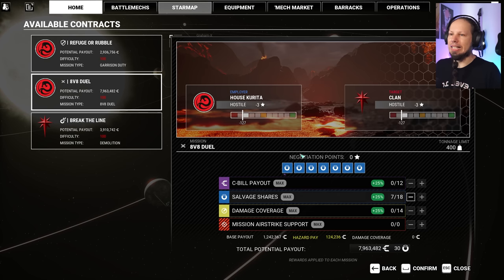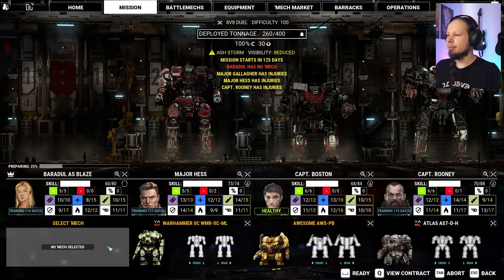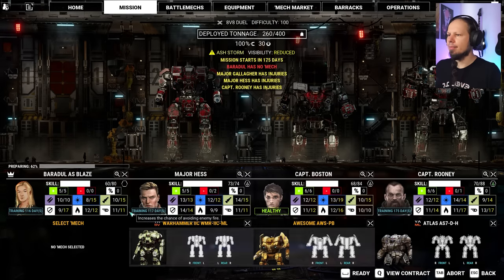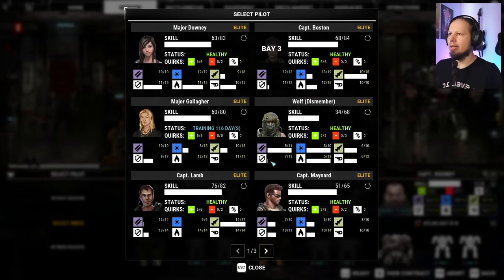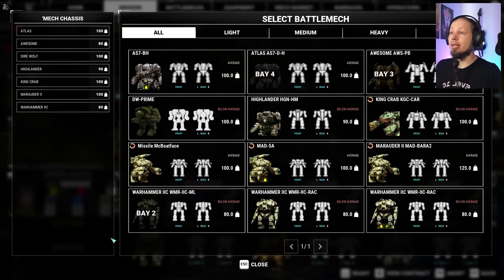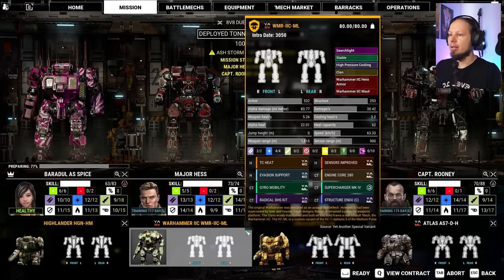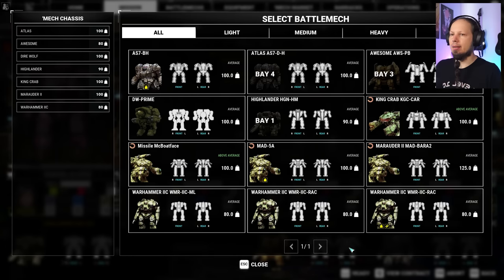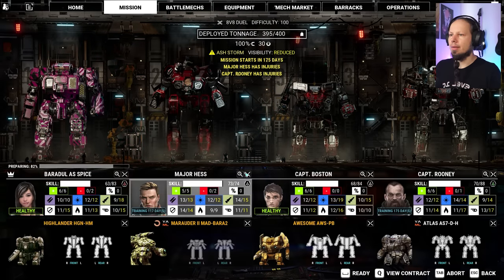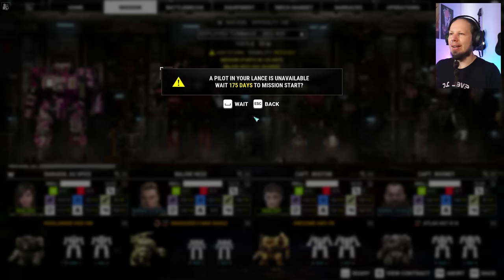I'm going to get the salvage. It's not going to be a lot because we're playing for Corita. The nasty weather means visibility will be limited and have adverse effects on sensors. Why are you still training? Do we have anybody here that can play? Yeah, we do. You want to train missiles? I'm going to give you a missile mech that is also a melee mech. Where is my Highlander? There it is. The rest of the crew — you're going to take the Marauder too.